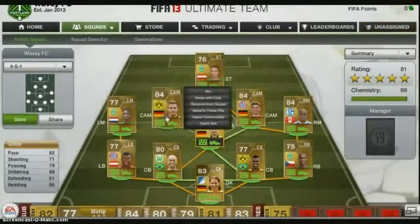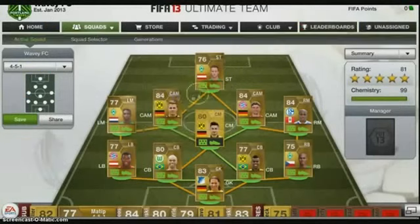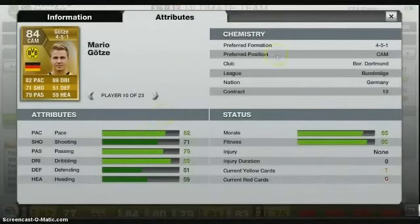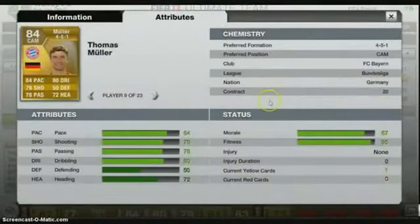Next I've got Marigotzi — I picked him up for 6.7k. He's the most expensive player in my squad builder. This guy is a playmaker and a half — 82 pace, 89 dribbling, great passing. This guy's a beast with amazing stats. I'll just show you his in-game stats.